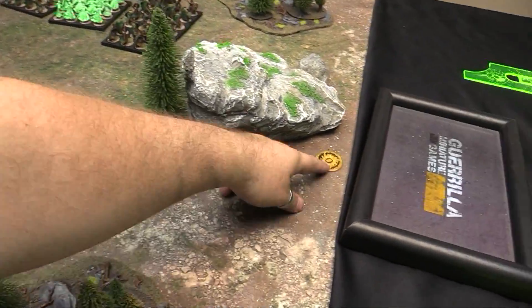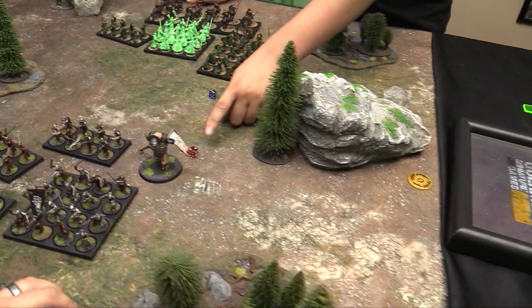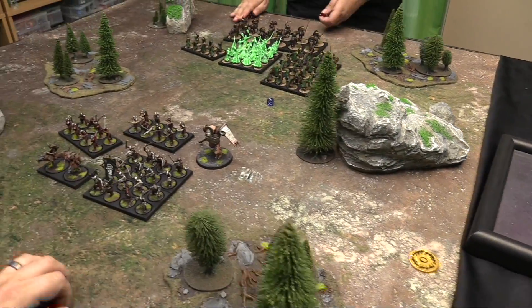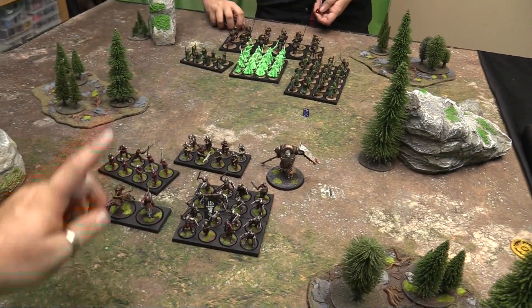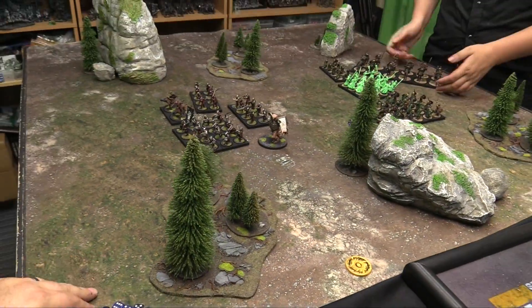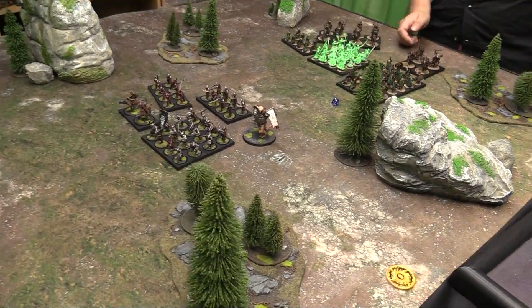We're going to roll for priority using my old school Lord of the Rings priority counter. I win, so I get to choose side and set up first. We're playing battle lines, which means 12 inch deployments. There's a back and forth deployment, and then we'll get started. We're deployed.